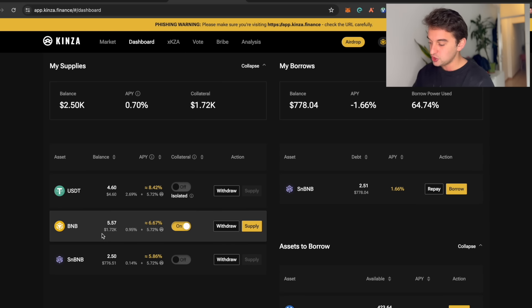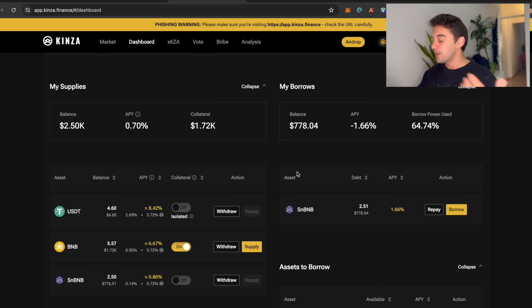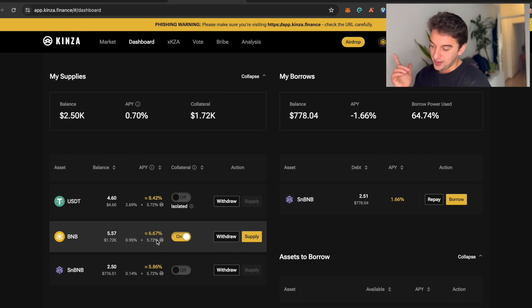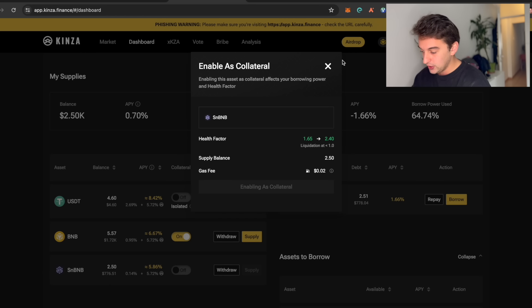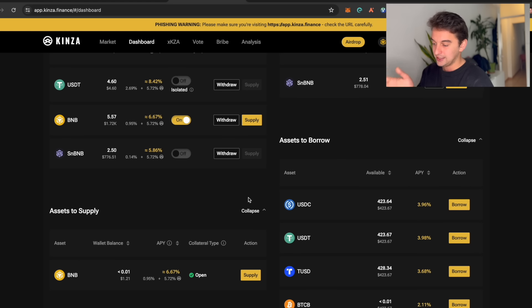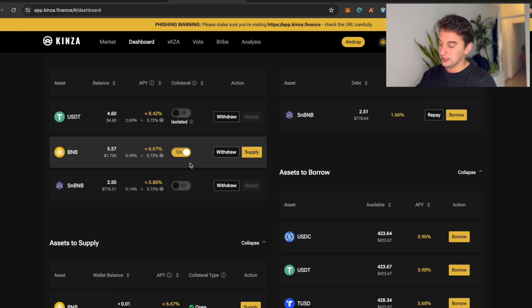Kinza Finance is a lending and borrowing protocol. My strategy — which could lead to impermanent loss — is to lend BNB and borrow snBNB. The reason is that BNB and snBNB are supposed to be one-to-one: if BNB goes up, snBNB goes up; if BNB goes down, snBNB goes down, so the loss risk is minimized. I lend BNB, borrow snBNB, and then supply it again without using it as collateral. You could also lend USDC and borrow USDC, which should always stay at the same ratio.